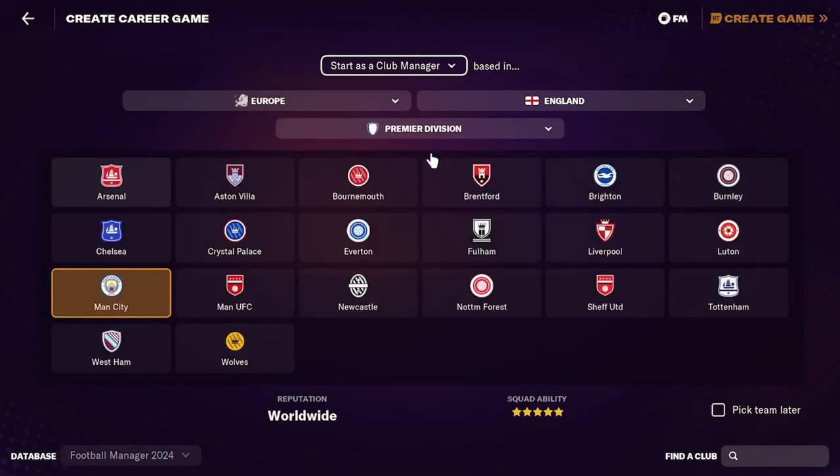Pick a number between 1 and 164. He is not answering me, so I am just going to search it up now. I have got a 164 generator. Let's generate it. They have given me 116.